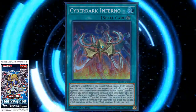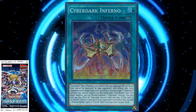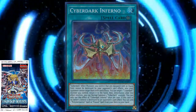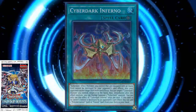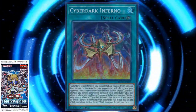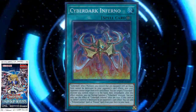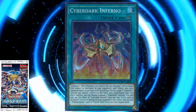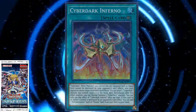Next effect: you can target one Cyberdark monster you control, return it to the hand, and then immediately after this effect resolves, you can normal summon one Cyberdark monster. You can only use this effect of Cyberdark Inferno once per turn. If it didn't say once per turn, that would be pretty busted — it could have been an endless loop of drawing. And if this card in its owner's control is destroyed by an opponent's card effect, which is pretty unlikely, you can add one Polymerization or Fusion Spell Card from your deck to your hand.